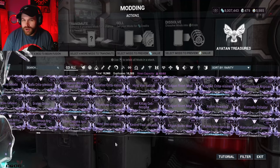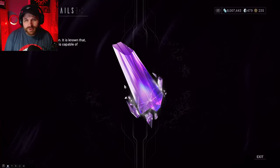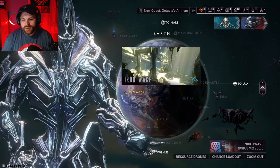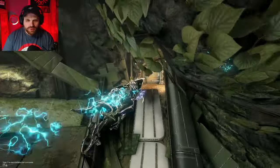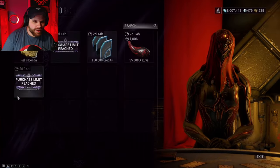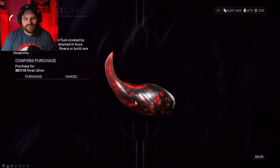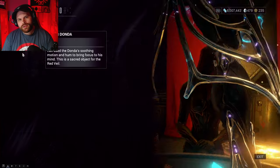Now let me show you where you can pick up Riven mods. We're going to take advantage of Riven Slivers, which you can get by opening Requiem Relics or killing Eximus units in missions. To spend your Riven Slivers, you need the Chains of Harrow quest completed. Once done, you'll have access to Iron Wake on Earth. Go all the way to the back, go through the doors, and talk to the Red Veil lady. She has two Riven mods you can purchase, and her stock refreshes every couple of days. You can also buy some Kuva and credits here.